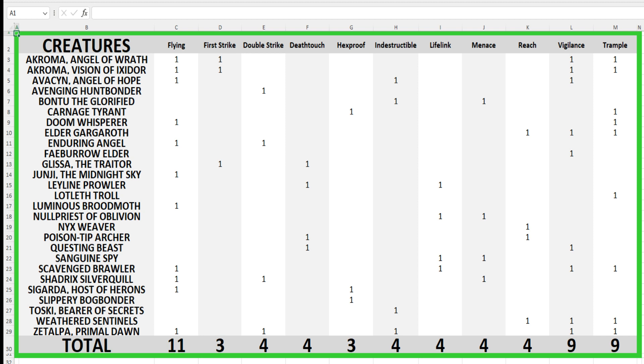As you can see, with our nice little ends being Trample and Flying — our two best evasive abilities — we're really evening out all of the keywords in between. We've got a nice little bell curve working. Kathril is going to enjoy that very, very much.